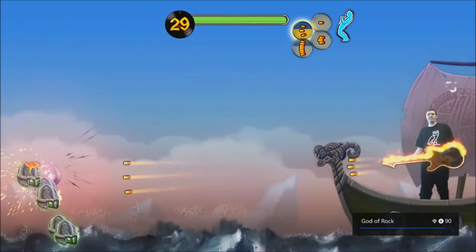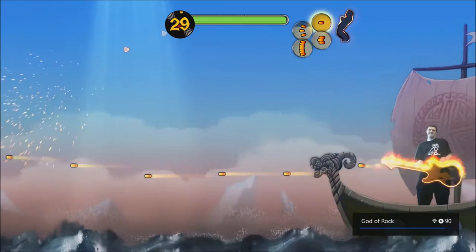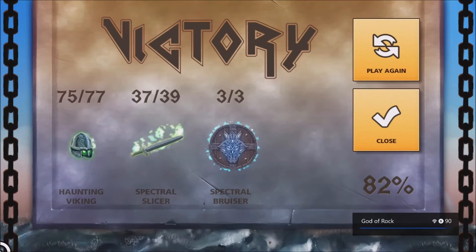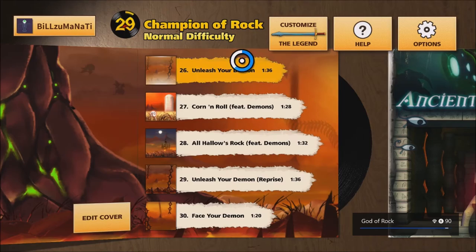When going for the achievement where you don't lose health and get 100% by hitting all enemies, there's one specific spot you want to be careful about — make sure you get all those guys. You shouldn't really have a problem getting 100% on this level, but if you are struggling there are a few other options. You can just play through the game and you might actually get 100% on some levels without even trying. If not, go back to level six — the first one on the second album.